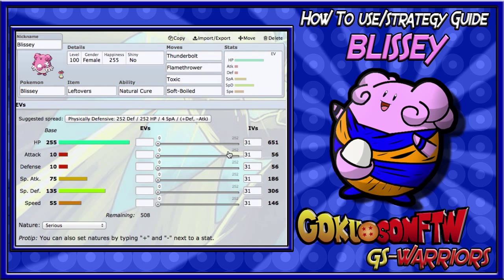For Blissey's EVs you can run max HP and max Special Defense, max HP and max Defense, or Defense and Special Defense. The best EV spread is usually HP and Defense, because since she has only 10 base Defense, putting EVs there with max HP gives her a better chance of surviving. With the set I love to run, you have great coverage, you'll live special attacks for days — Focus Blasts, Aura Spheres — and with max Defense you'll also survive big physical hits.